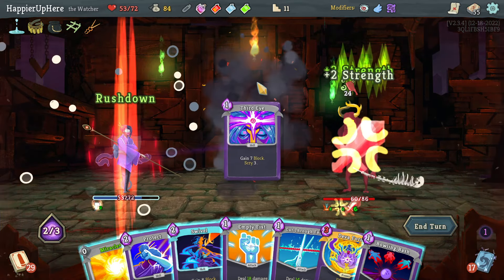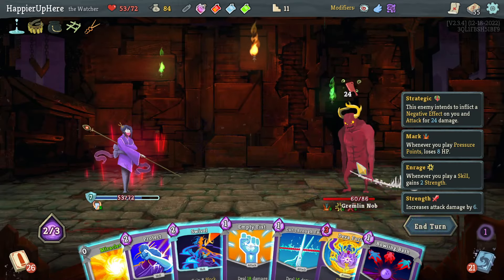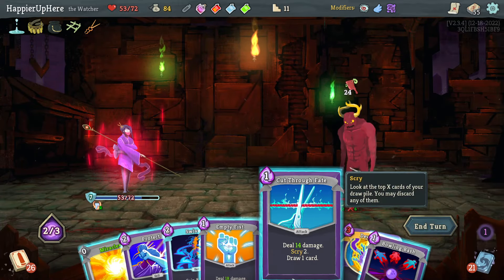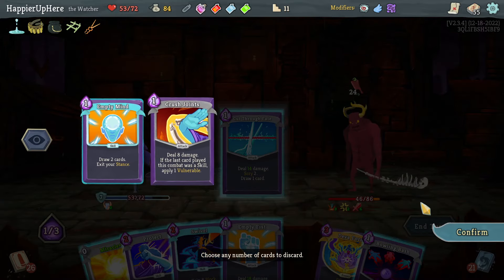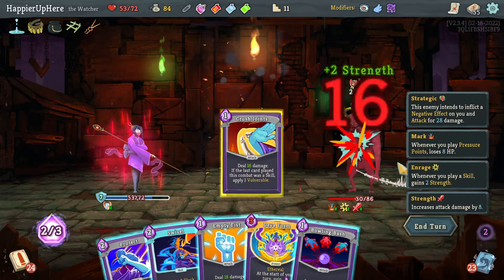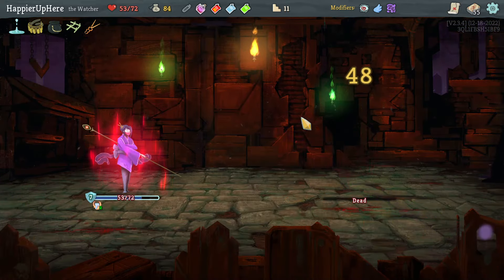Get rid of all of these because I would like more attacks. I didn't get any attacks. I could exit Wrath — can I kill here? I don't think I can. Let's do Cut Through Fate. There's a Crush Joints which will apply vulnerability. After I play the Miracle then do Crush Joints, Empty Fist — yeah I can kill here. Beautiful! Was worth it to use that potion.